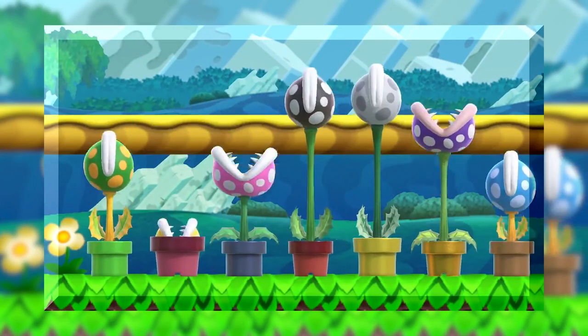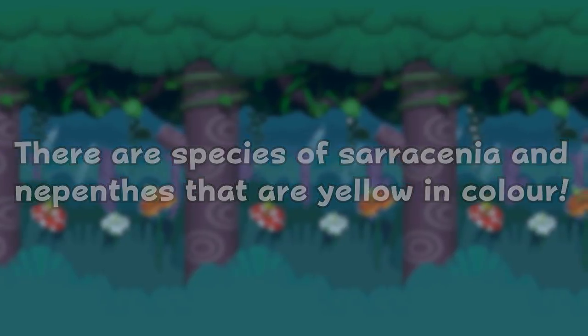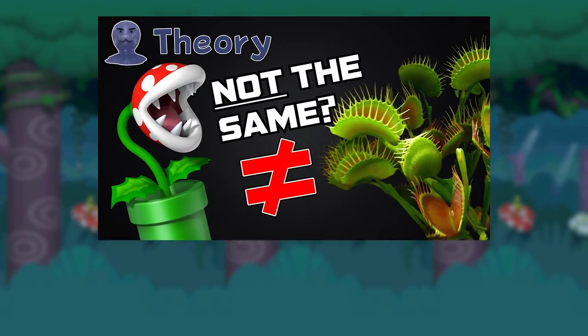Next, we have all of these colour variations of the Piranha Plant to look through and analyse. We've already covered the first one. The next one is pretty straightforward — both Nepenthes and Saracenia have variants that are coloured yellow. In terms of Saracenia, I'm reminded of this Saracenia hybrid because of the translucent windows on its back. I've explained their purpose in my previous video.